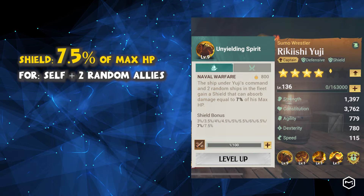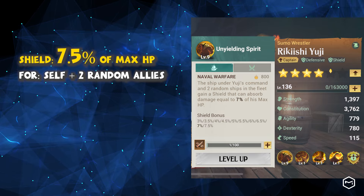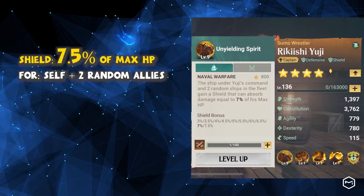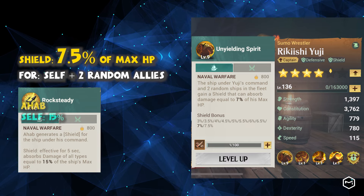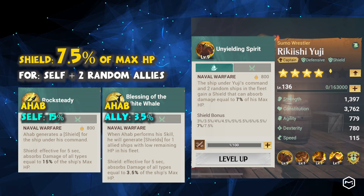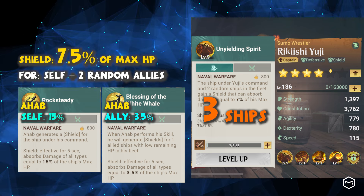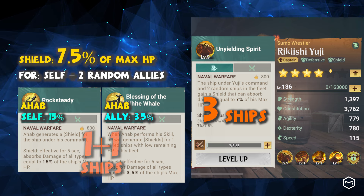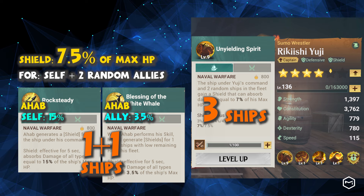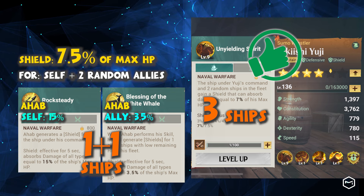Yuji's first skill allows him to generate shields for 3 ships: 1 for his own ship and 2 for random ships. His shield can absorb damage up to 7.5% of his maximum HP. In comparison, Ahab's shield can absorb damage up to 15% of his ship's maximum HP — double Yuji's shield. However, while Yuji's shield protects 3 ships, Ahab's shield covers only 1 ship, and the second shield provides only 3.5% protection. Overall, Yuji's shield is more advantageous because it supports more ships.